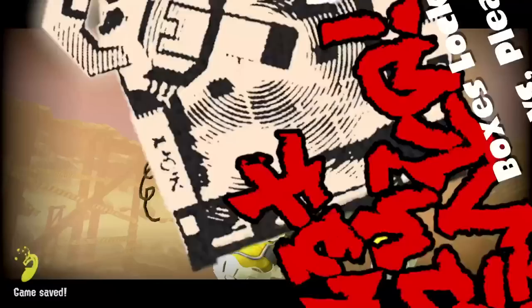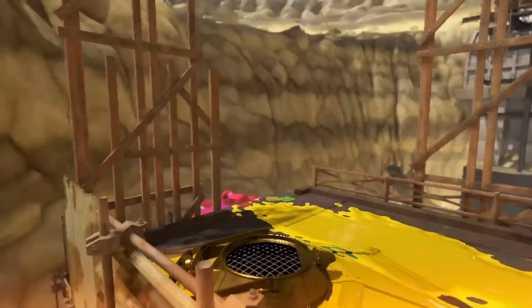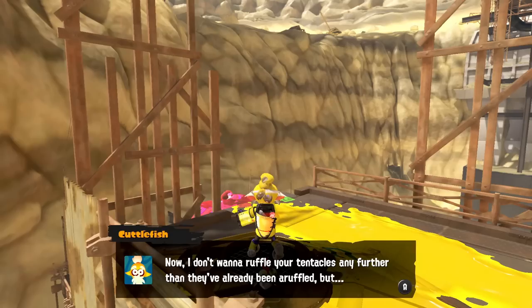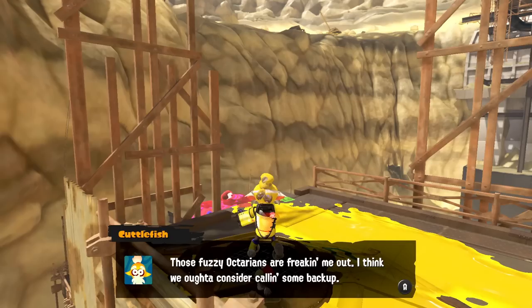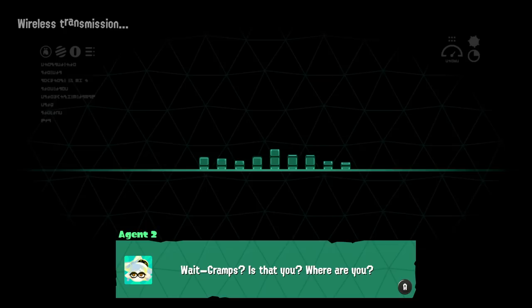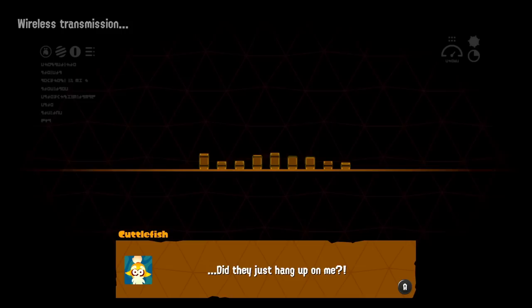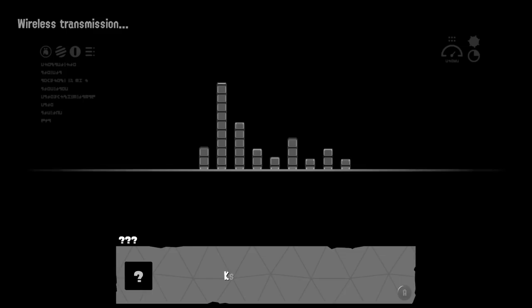Back at the crater. 'Give it up, Agent 3 — you're making me proud. Those fuzzy Octarians are freaking me out. I think we ought to consider calling some backup.' He fires up the communicator: 'This is Cuttlefish, over. Do you copy?' Agent 2 responds — so is Agent 1 and 2 still Callie and Marie? 'Gramps? Where are you? Agent 1, this is Agent 2 — Gramps has wandered off again.' 'What are we waiting for? Let's go collect them — roger that, stay fresh.' Did they just hang up on him?